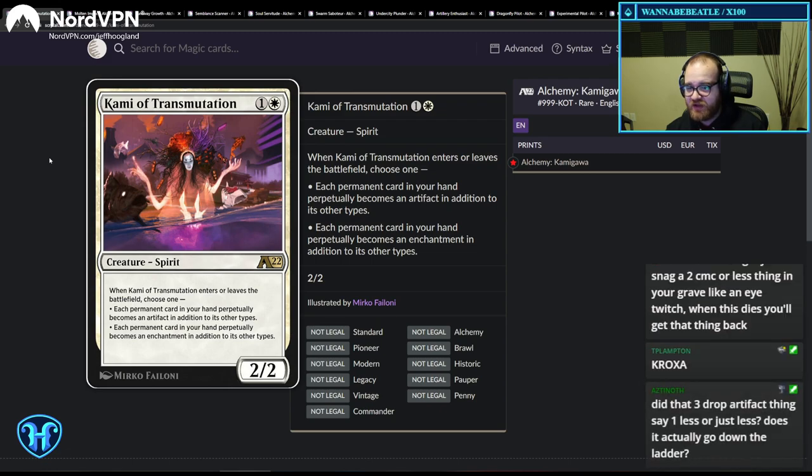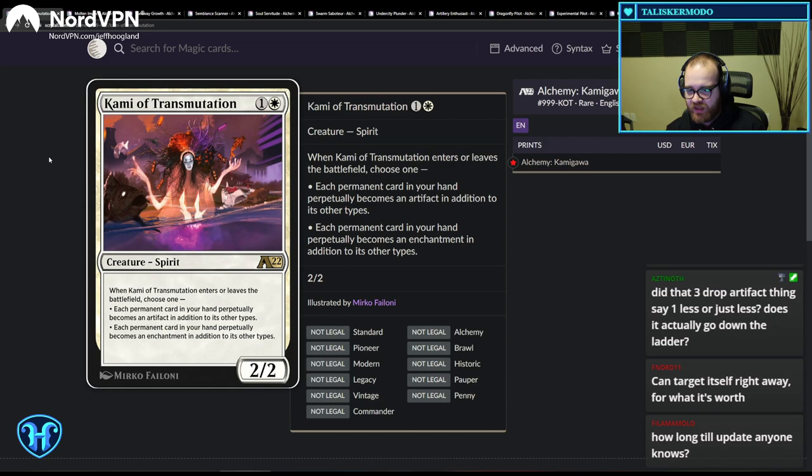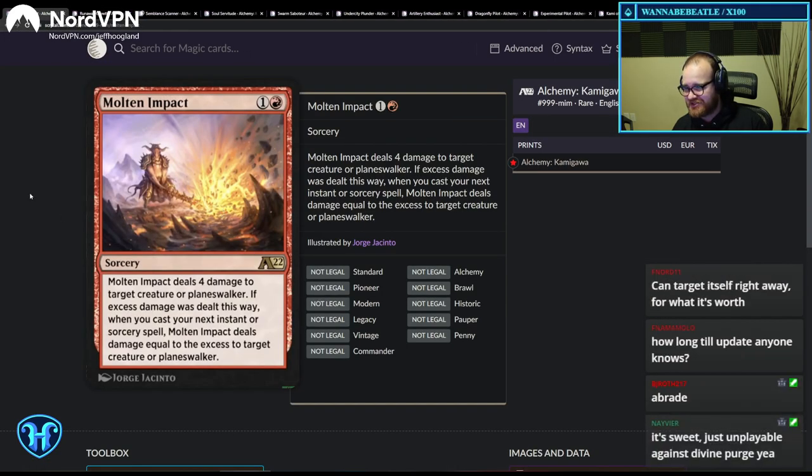Kami of Transmutation: when it enters or leaves the battlefield, choose one — each permanent card in your hand perpetually becomes an artifact in addition to its other types, or each permanent card in your hand perpetually becomes an enchantment. Don't choose artifact, because every one of your lands is going to get exiled by Divine Purge. Choosing enchantment could be sweet for the enchantment stack. Don't get your lands abraded.